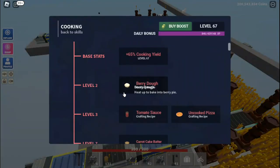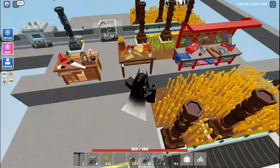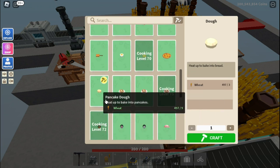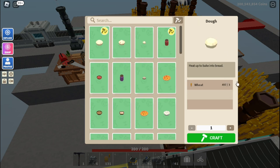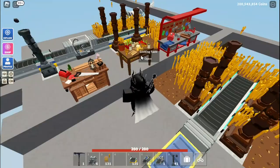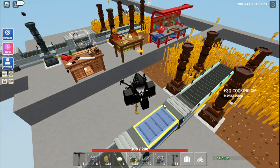Now you might wonder how collecting wheat is going to get up your cooking XP. Well, what you can do is go to your cooking table, which is conveniently placed here, and go through and find things you can make with wheat. You're able to make dough, and if you scroll down a little bit, pancake dough. Normal dough needs to be created with three wheat, and pancake dough needs to be crafted with nine wheat. If you craft one dough, as you can see, that will give you 30 XP.